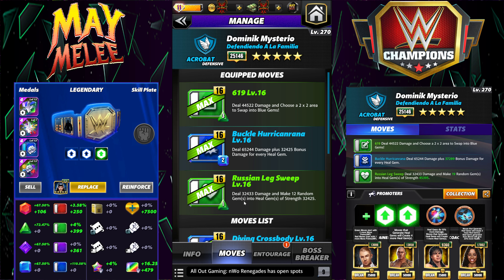And then the Russian Lake Sweep, 1 MP, dealing 32k damage and making 12 random healed gems of strength 32,425. So you check a bunch of healed gems, hit the Buckle Hurricane Rana, then dial up the 619, fill up the Buckle Hurricane Rana and hit it again.